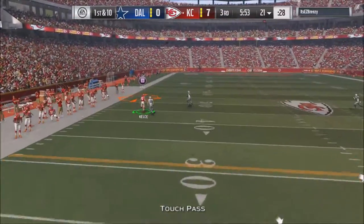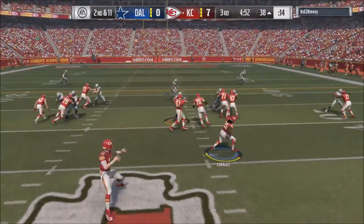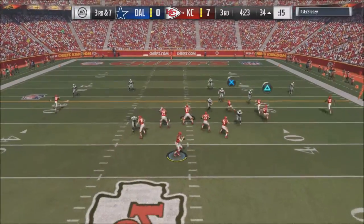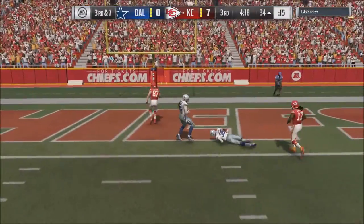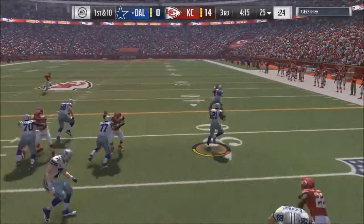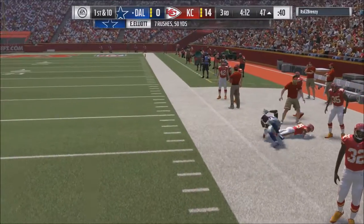I drop back super far, launch it to Travis Kelce, and it works — that's the first time that play has ever worked for me. I know it's been open before but I always got sacked before I could get the pass off because your offensive line has to hold up a good while before you can throw on that play. I throw it over to Travis Kelce and he outruns everybody, breaks the tackle, and gets into the end zone.